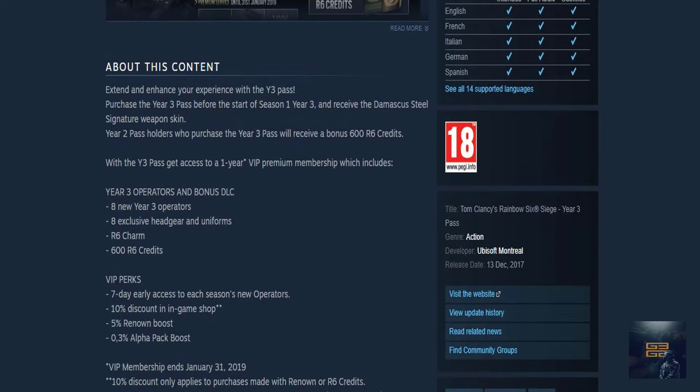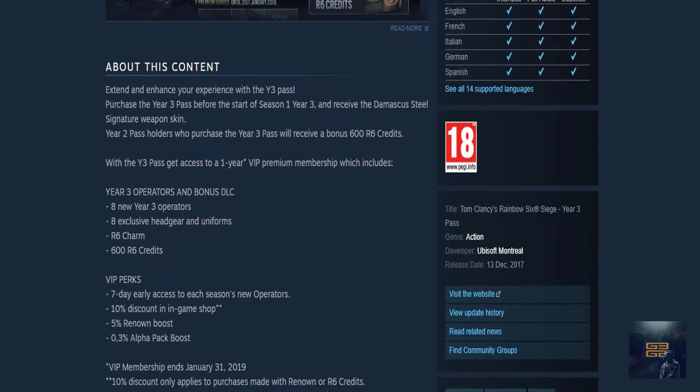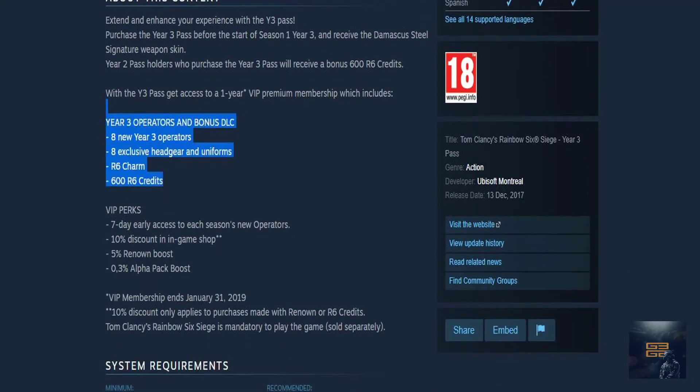You're gonna get the VIP Privilege one year, and you're gonna get 600 R6 credits. If you want the Year Pass, you will get an additional 600, so it will be 1200 R6 credits, and you'll get eight new Year Three operators.